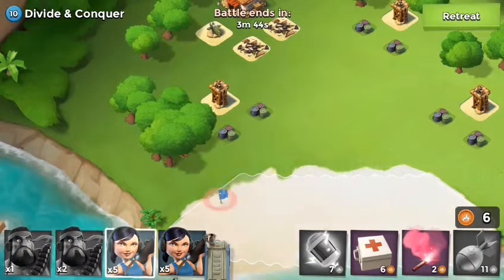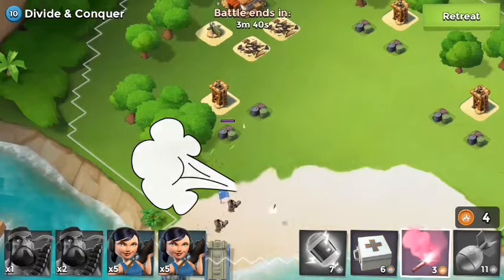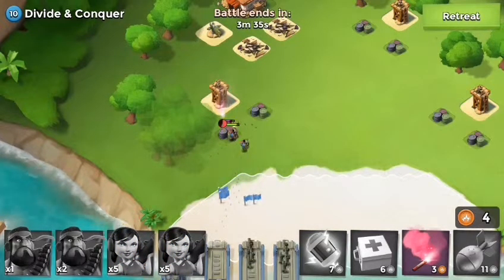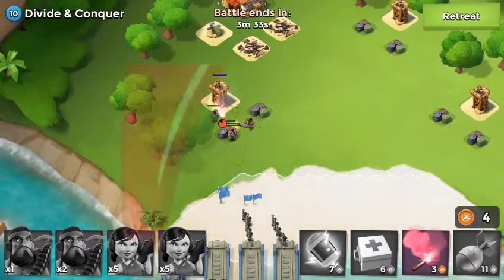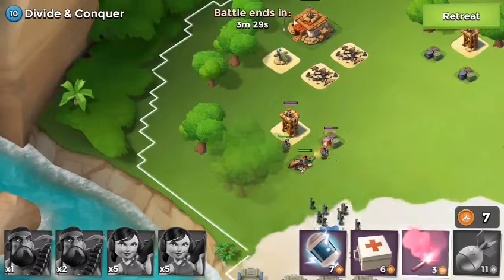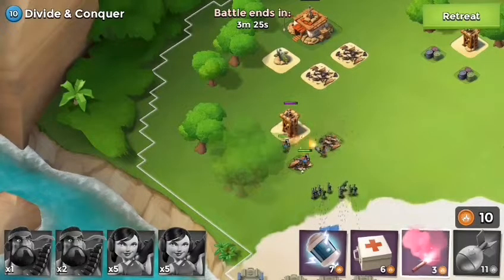The first thing I'm gonna do is drop off my heavies and let them go ahead and take a little bit of a beating. Then I'm gonna drop out my Boom Beach babes and they're gonna do some real damage. Then we're just gonna walk right up to the front door of that base and take it out.